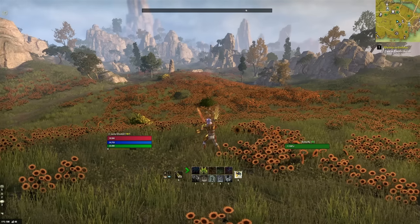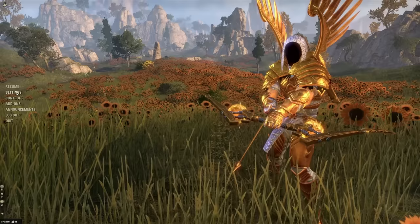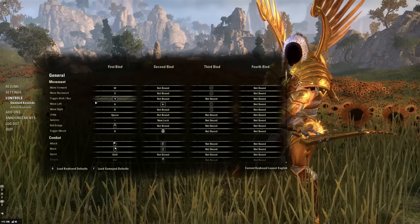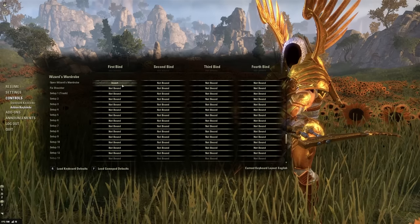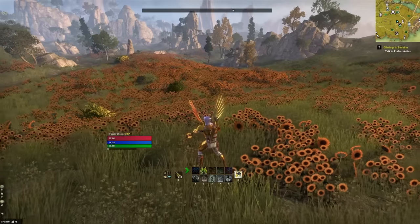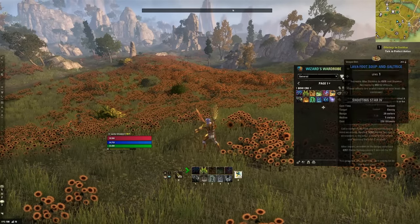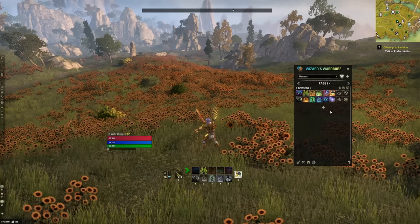The next add-on I'm going to recommend is called Wizard's Wardrobe. The first thing you'll want to do after installing it is go to your settings, go to controls, go to add-on keybinds, go to Wizard's Wardrobe and bind a key to open it up. This way you can open it on the fly whenever you want to. Once you've done that, you can add a build in here at any time — it's a build loadout manager.